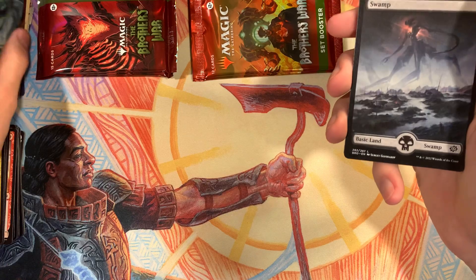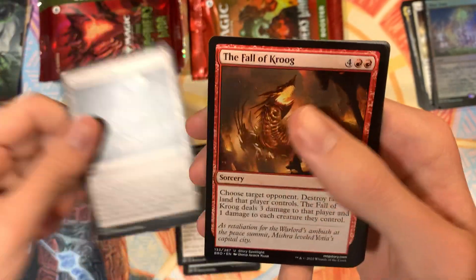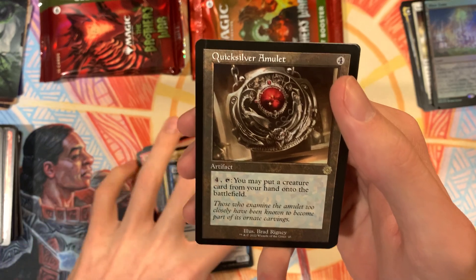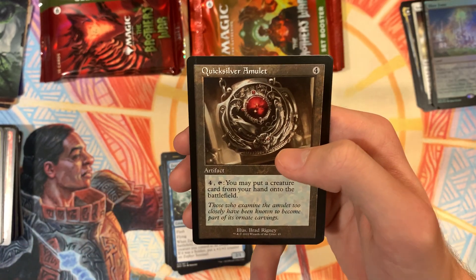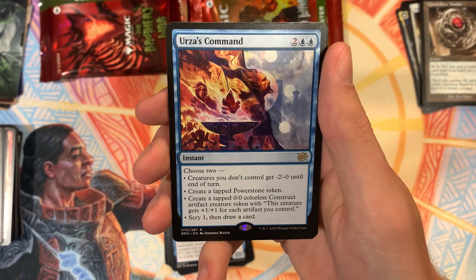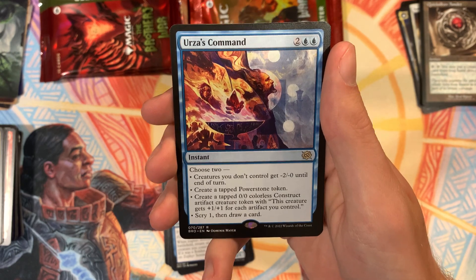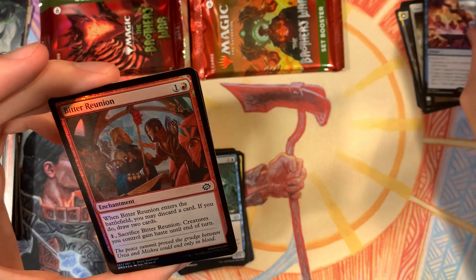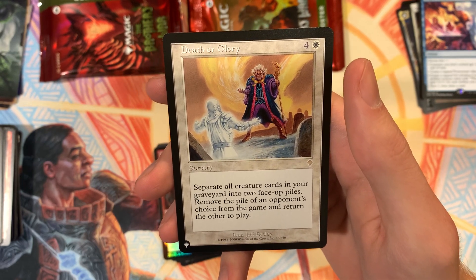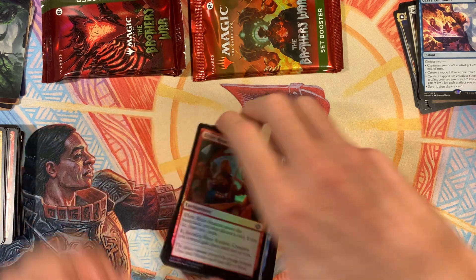Art card and a very nice Swamp. Gaia's Gift, Moment of Defiance, Killzone Acrobat, Demolition Field, Fall of Krug, Go for the Throat, Yoshin Tactician, Sephir Sentinel, Quicksilver Amulet — you can pay four and tap it to put a creature card from your hand onto the battlefield. We've got Urza's Command: choose two — creatures you don't control get minus 2 minus 0 until end of turn, create a tapped Power Stone token, create a tapped 0-0 colorless Construct Artifact Creature Token that gets plus 1 plus 1 for each artifact you control, or Scry 1 and draw a card. We've got a Hollow Bitter Reunion and Death or Glory — separate all creature cards in your graveyard into two face-up piles, an opponent chooses one pile to be removed from the game, and you return the other to play. Pretty cool mass resurrect. That's pretty sick.